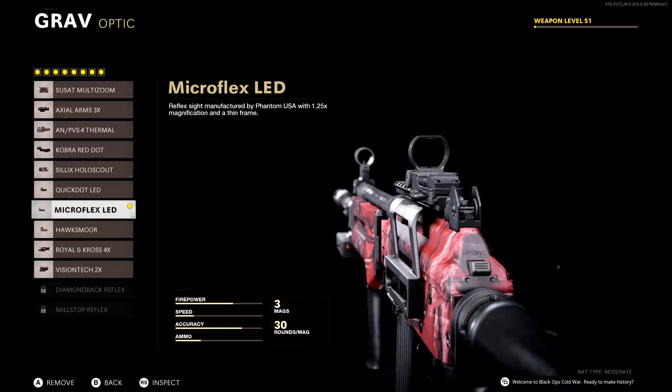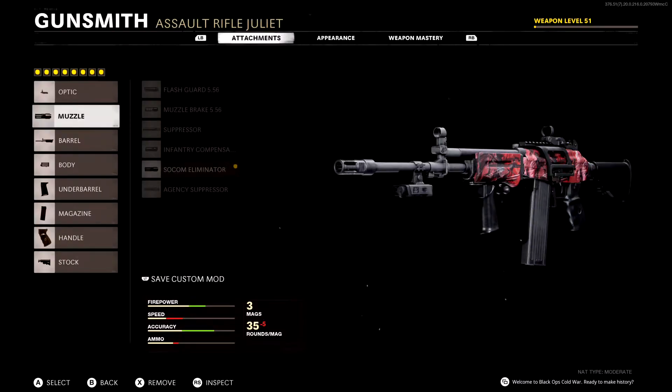I'm using the Microflex LED as the sight. The iron sights are okay but I don't really like them too much. Having a 1.25x magnifying glass as your sight for this gun I think will be pretty helpful, so that's why I'm using the Microflex LED. It's a pretty standard one we see in Call of Duty games and I'm just used to it overall.